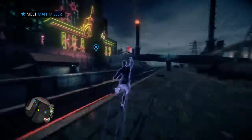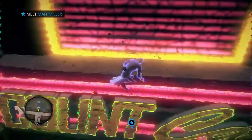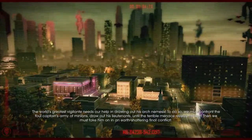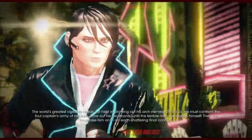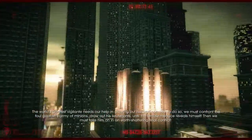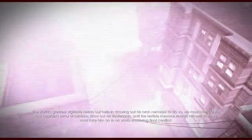Anyway, of course Matt would be outside Kilbane's thing — why wouldn't he? Let's check out what Matt's up to here. The world's greatest vigilante needs our help in drawing out his arch nemesis. To do so, we must confront the foul captain's army of minions, draw out his lieutenants until the terrible menace reveals himself. Then we must take him on in an earth-shattering final conflict.